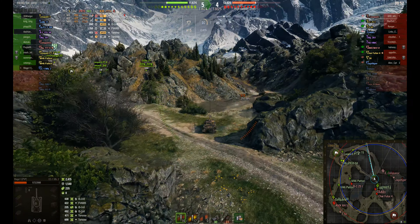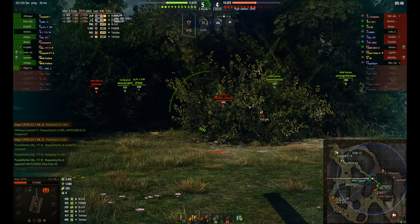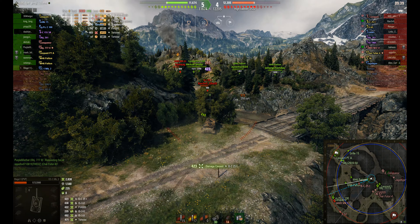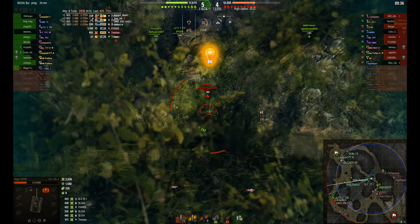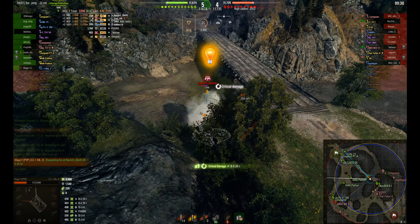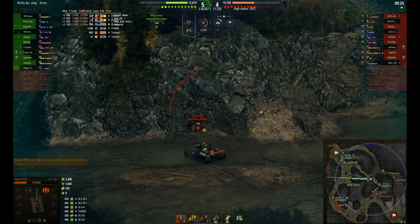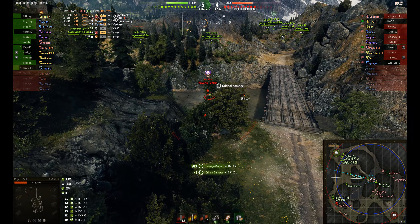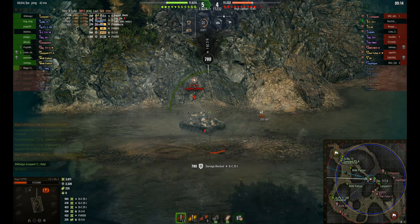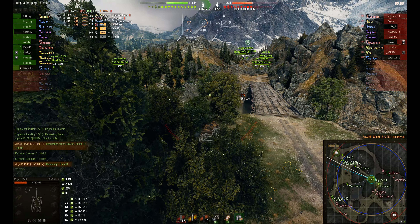Nothing coming down the ice road, but he has noticed a BatChat 25T — the tier 10 French medium. He's switched back to standard rounds, as this won't require premium rounds. He puts a nice shot into the BatChat, and you can see the load time between shells is actually quite long — about 5 seconds or so. He puts another shot in; the BatChat has to back up quite a way, which is unfortunate because the gun elevation on the BatChat is pretty weak. He puts a shot in leaving him on 7 hit points, bounces the incoming round, bounces another before coming back — and now he's lined up and that's the end of the BatChat.